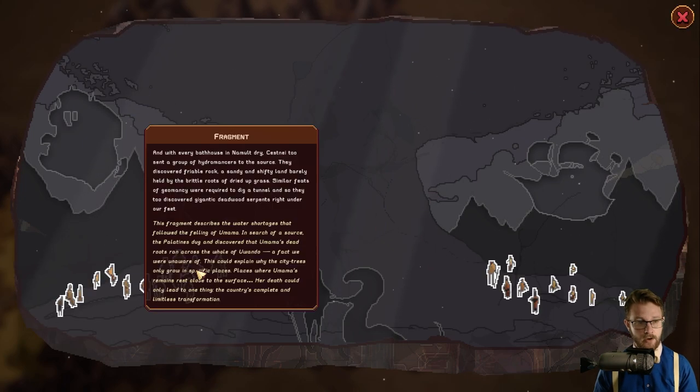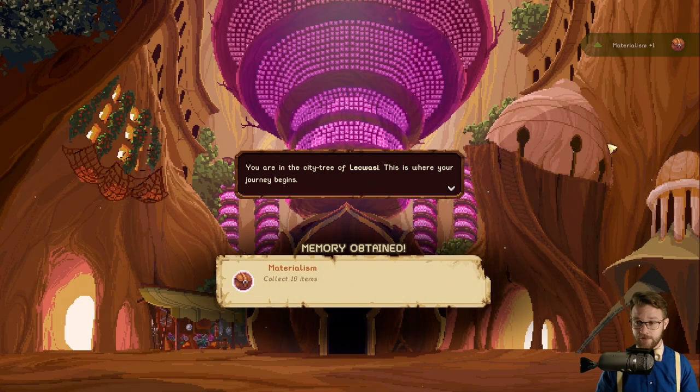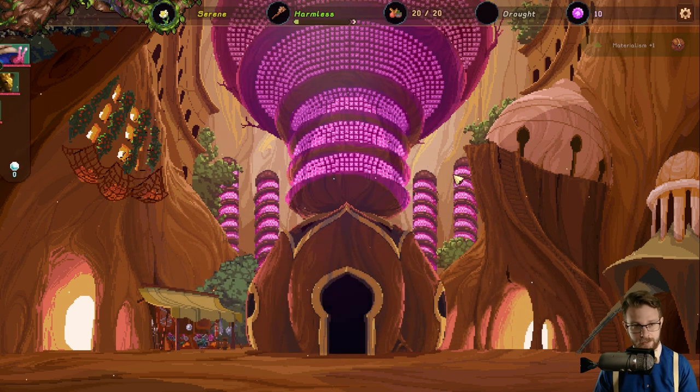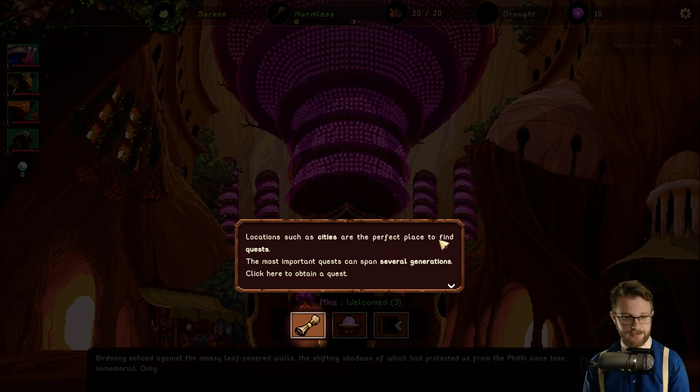The Fithy being the apocalyptic thing — very cool. You get a lot of lore here. Apart from finding Umama herself, finding fragments are the greatest discoveries you can make — they will help you understand the origins of the Fithy and how to permanently defeat it. We're now in the city tree of La Quasi, where our journey begins. Locations such as cities are the perfect place to find quests, and the most important quests can span several generations.